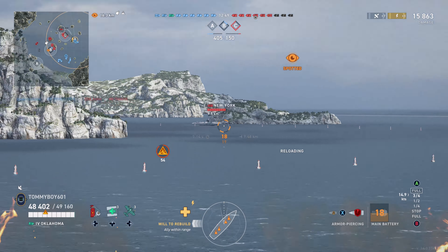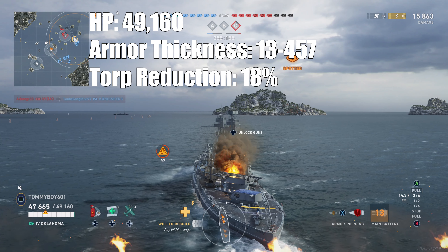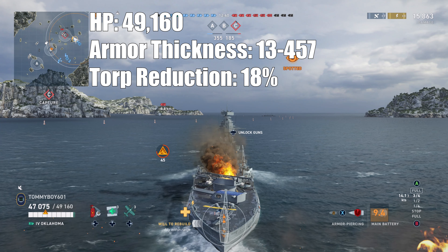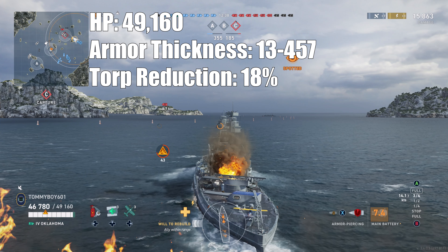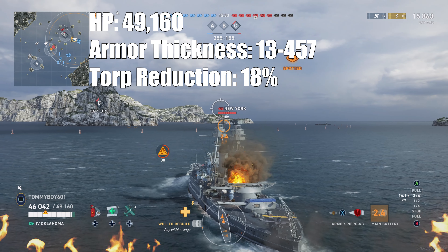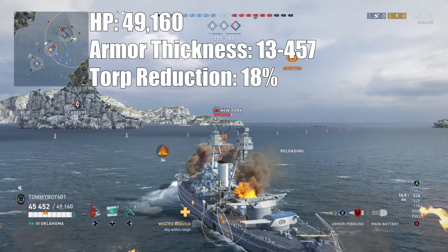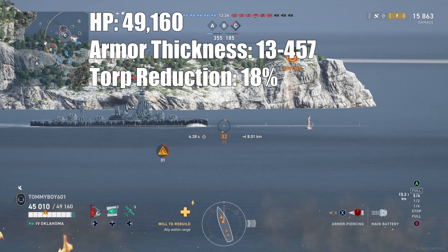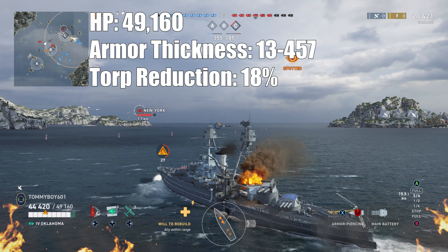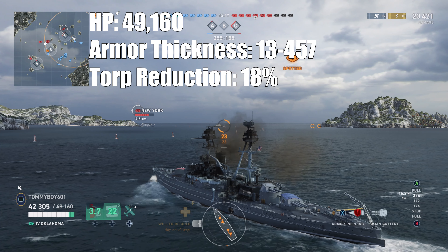Let's dive into the stats. Hit points: 49,160, with a minimum armor thickness of 13 millimeters and a max of 457. She does have a 19-inch bow and deck armor, which means she can get overmatched by a lot of the battleships at her tier straight through the deck or bow. But if you angle correctly you will be fine, because she does have substantially thicker belt armor, so if you can get shots to land in that belt, you are going to do fine.